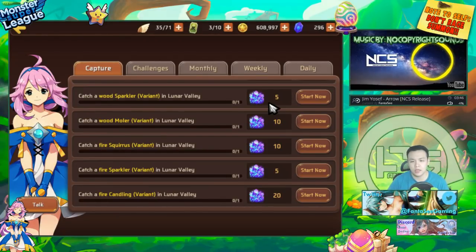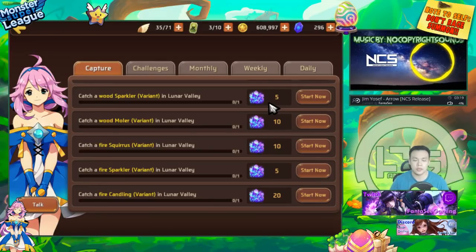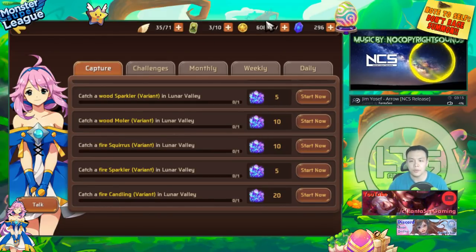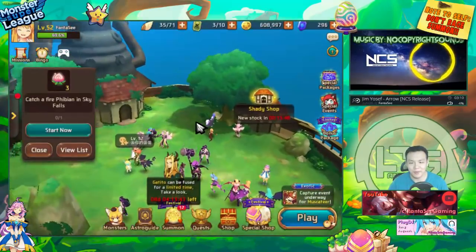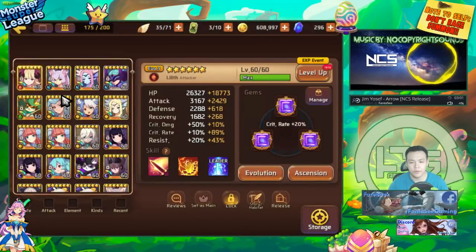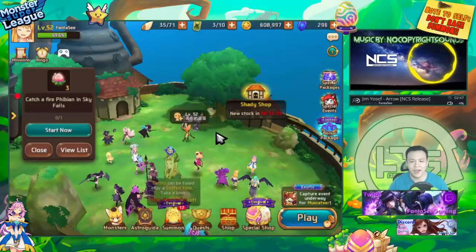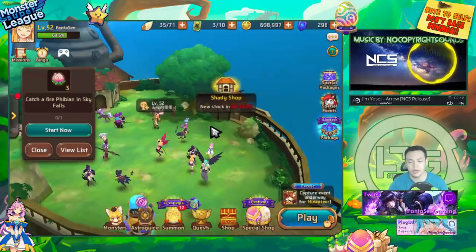If you're able to get variants or super rare or legendary monsters, they also give you astrogyms, and you can complete capture quests. If you catch a variant — like a variant Miho or any variant — you actually get astrogyms, so your astrogym count goes up. Astrogyms can be converted into energy, and energy can be converted into gold. In terms of resources, the concept of gold in this game has become very fluid — I see gold and astrogyms as the same now.